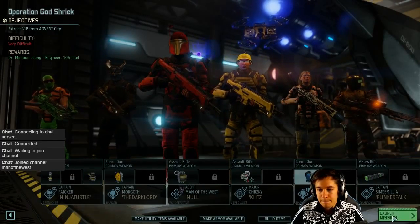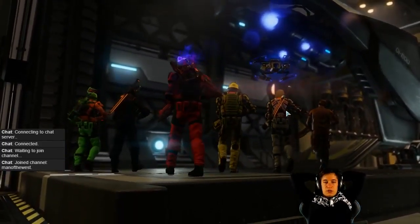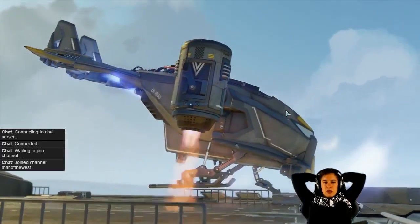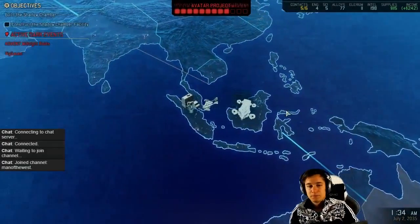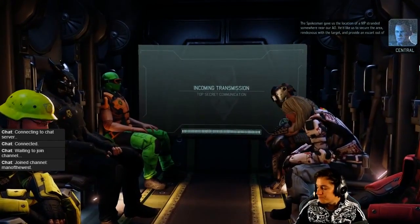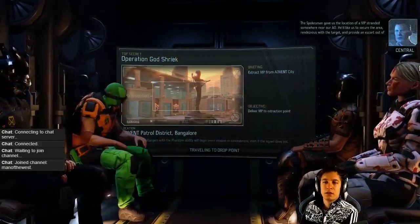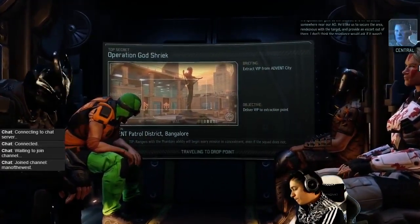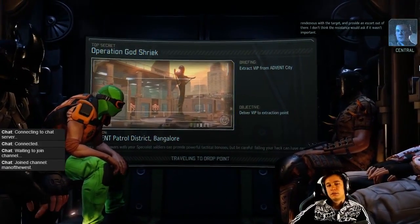Okay, very difficult - this is going to be super hard. We're in the pipe, five by five. The spokesman gave us the location of a VIP stranded somewhere near our AO. He'd like us to secure the area, rendezvous with the target, and provide an escort out of there.